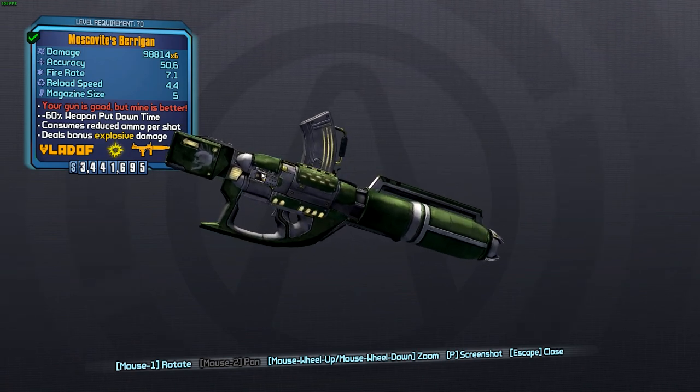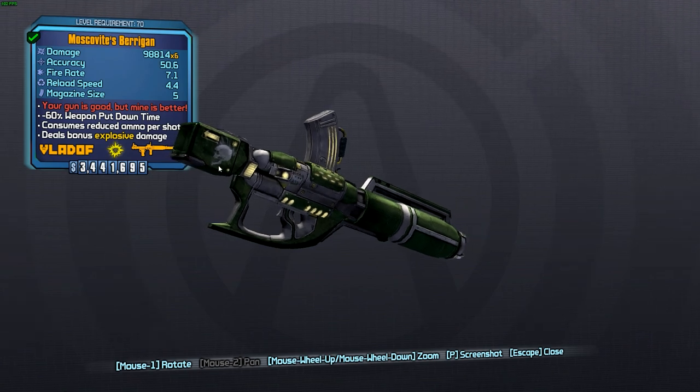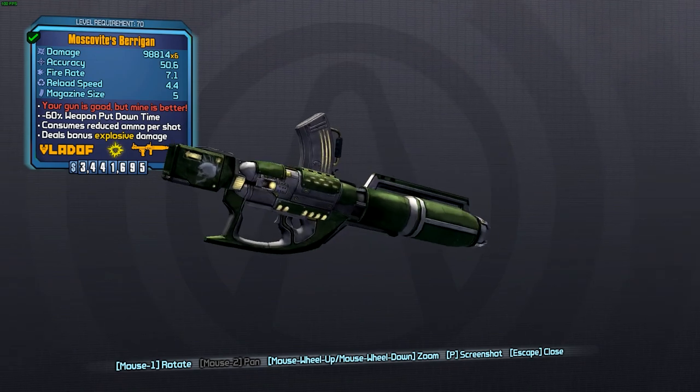If we look at the parts here, we have the barrel. The barrel is always going to be Vladov, and that gives you increased fire rate and increased missile speed, so that is kind of cool.